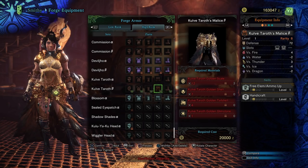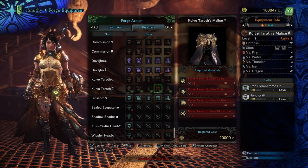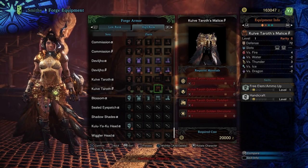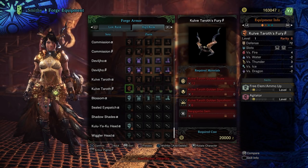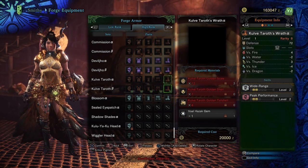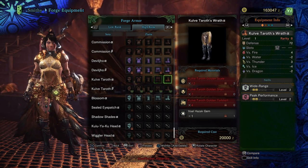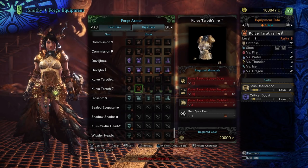It's incredibly customizable. I noticed we need Valhazak gems, which is interesting. We need a Kulv Taroth golden glimstone for all other pieces except the chest. We also need a Xeno Jiiva gem and a Nergigante gem for the helm. Pretty interesting — it's very item intensive, so you're going to have to farm this up a lot as well as some other creatures.